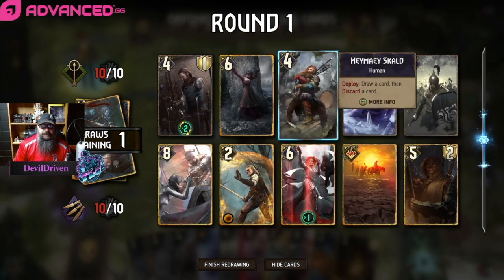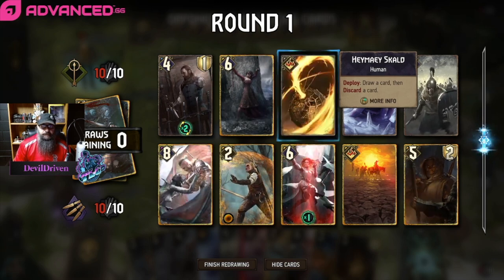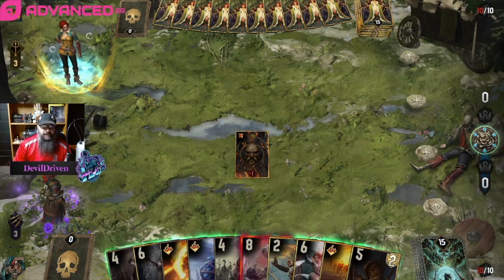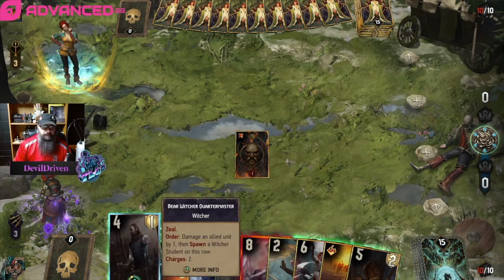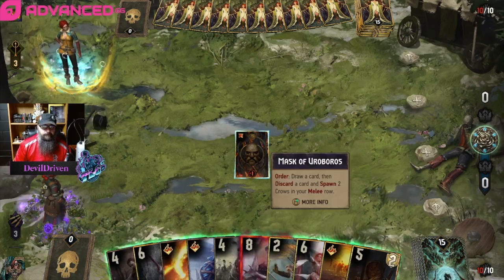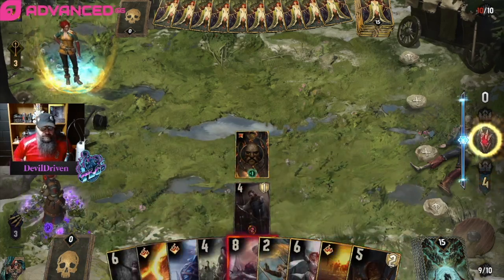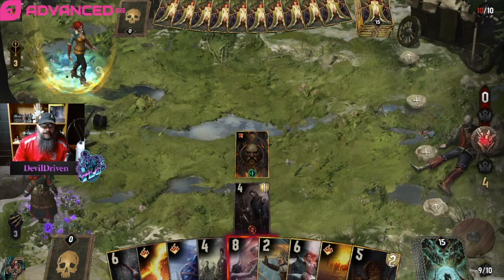I guess we get rid of the Scald since my hand's so golden. So if I play this, he plays serpent trap — we're happy. Let's just let it chill, see what happens if he burns this. I think we're okay with it.